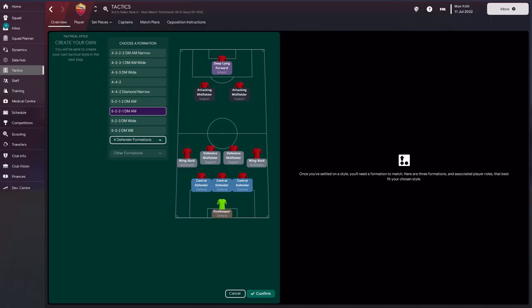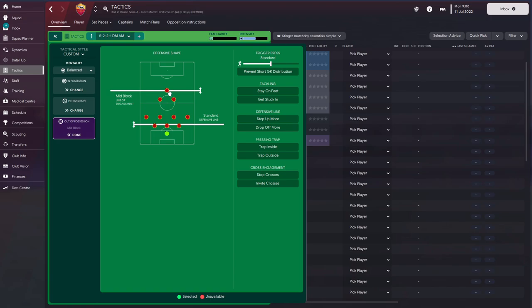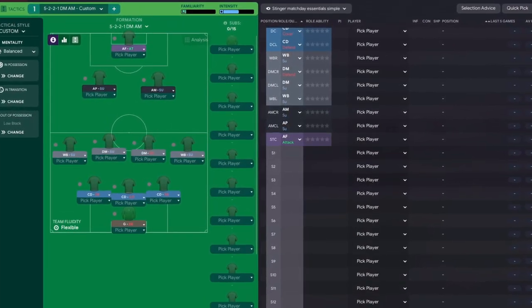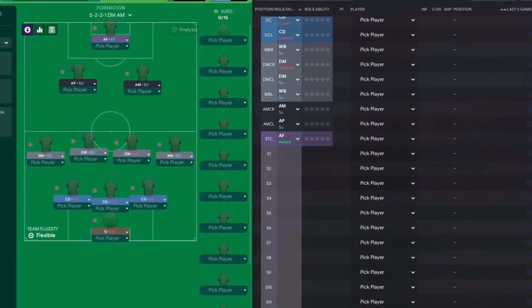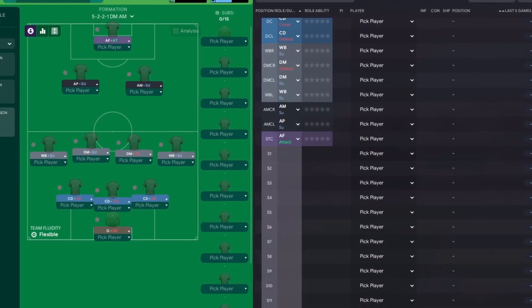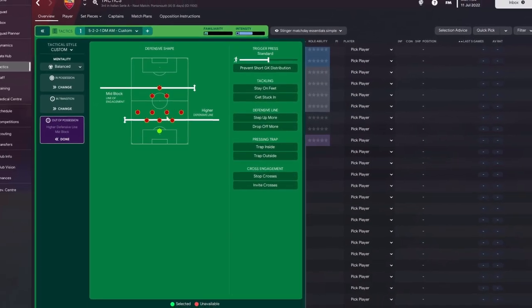This wasn't just a case of simply selecting the formation and building it via the classic that everyone thinks of with Jose — the low block. That's not the case with Jose. He's actually more aggressive and more pragmatic once he gets the lead. If you think of the Real Madrid teams, they were super high pressing and top scorers in their league. With Roma it's a similar story. These two guys push up, as do these. It's more of a mid-block, with the line sometimes popping up even higher to make it more compact.